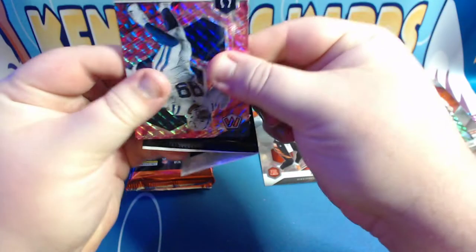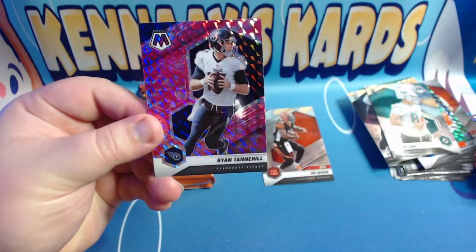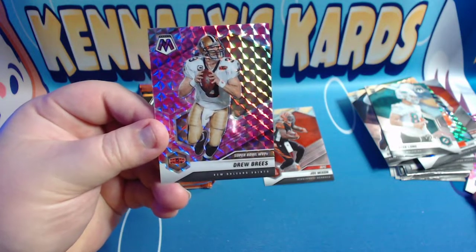And then we'll go ahead and do a pink camo. The second pink camo pack: we've got DeForest Buckner, Ryan Tannehill, and Drew Brees. Nice.